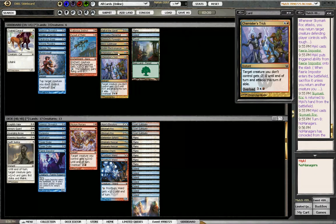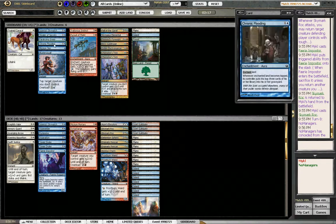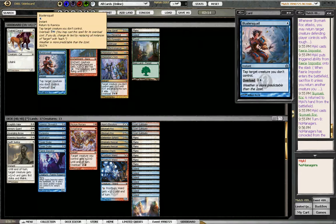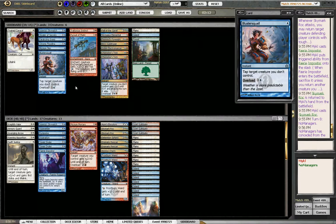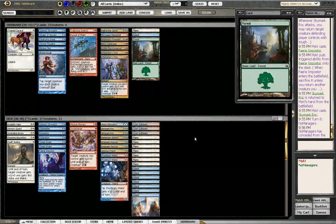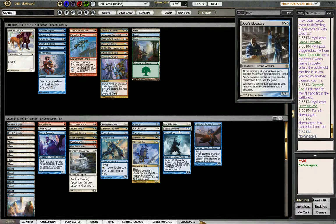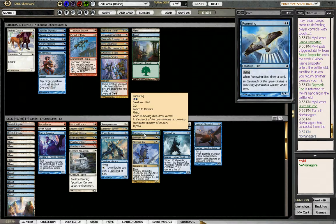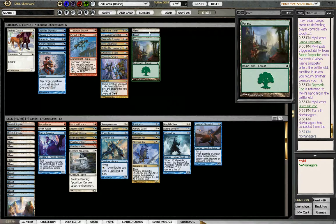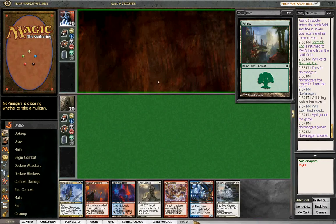All right, went to sideboard against this guy. Didn't see much — we pretty much just fly over him. Follow the Gavel maybe, cause he's got some big dudes. What would I take out for it? Maybe Rune Wing. I think we just want to fly over him though, so we'll just go with this. I think it looks fine.